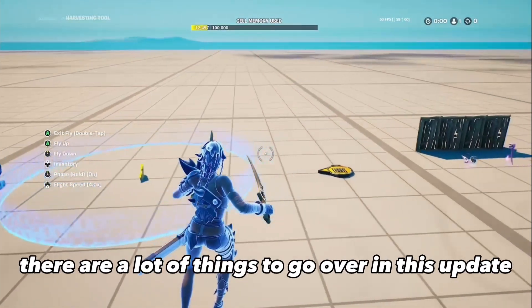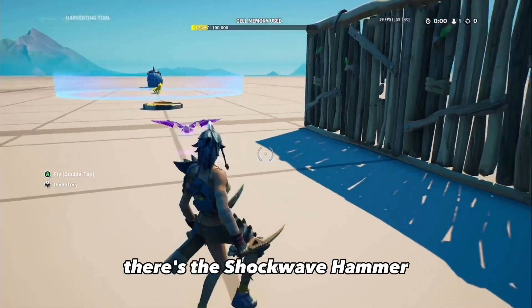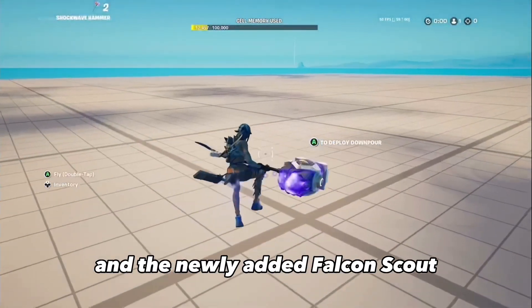There are a lot of things to go over in this update, but let's start with the items. There's the Shockwave Hammer, the Guardian Shield, and the newly added Falcon Scout.